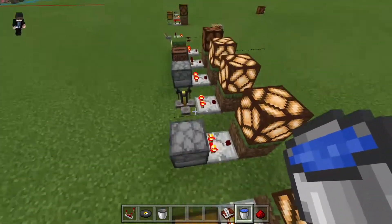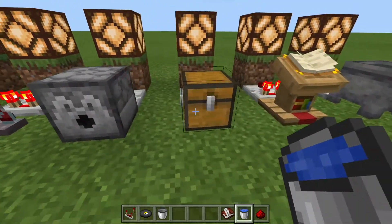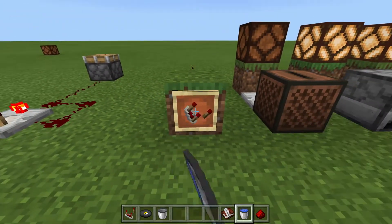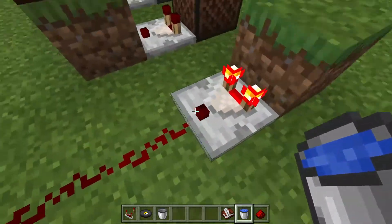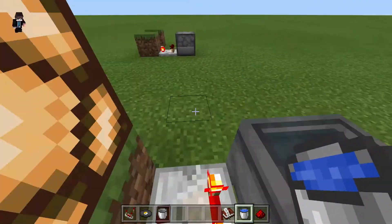These are great for hiding your base. You could have an empty furnace, and I've also used this one before where you turn it upside down and then your secret door will open up. They just pull a signal out of anything that has something in it.